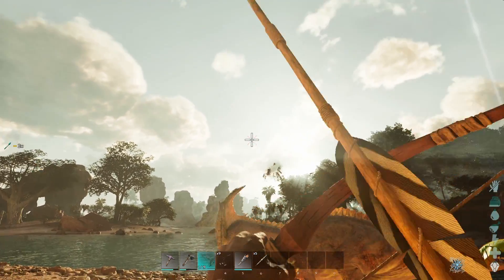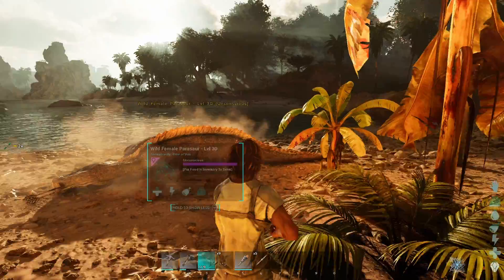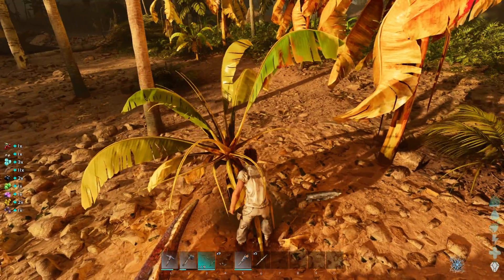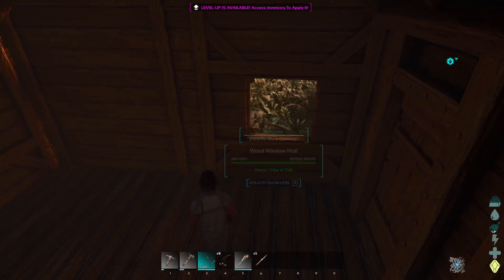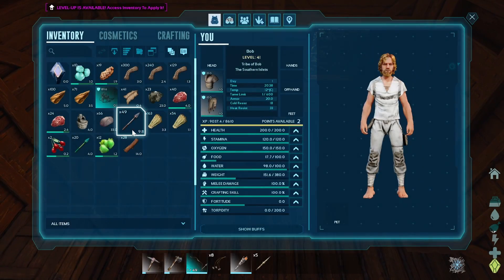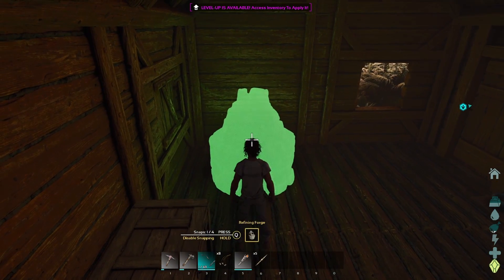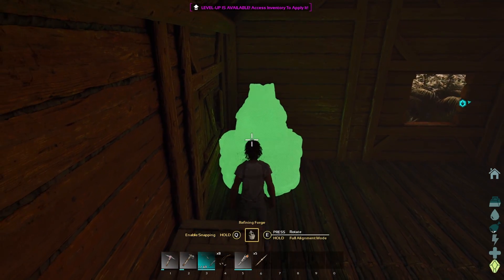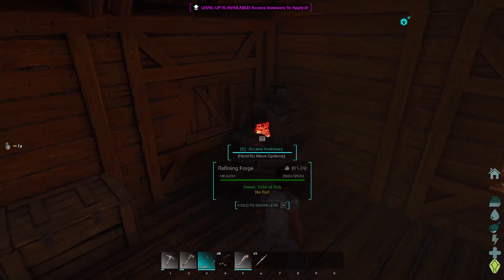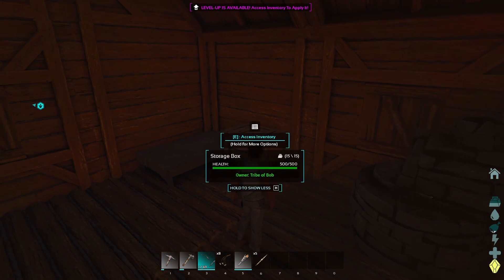If you are struggling with your frames per second on ARK Survival Ascended, I definitely recommend trying the settings I've suggested. Feel free to tweak them around even more to get the settings right for you. That is my temporary fix for performance issues on ARK Survival Ascended. Please let me know in the comments below if these recommended settings have helped you improve your frames per second and overall performance.